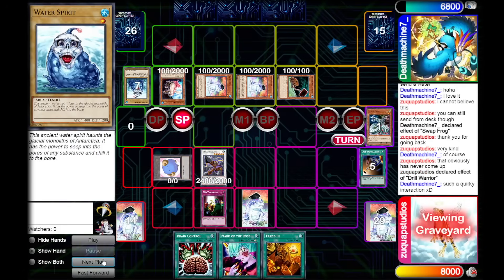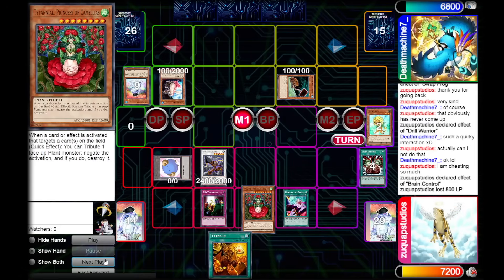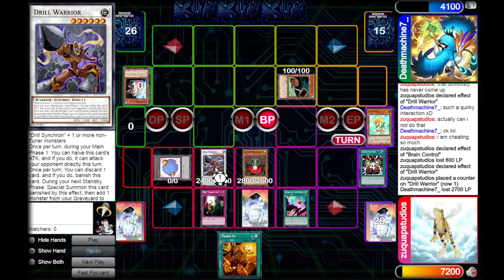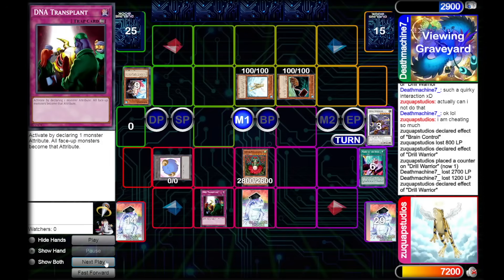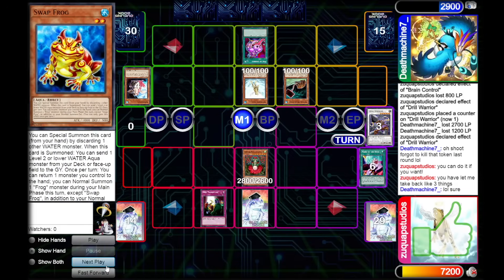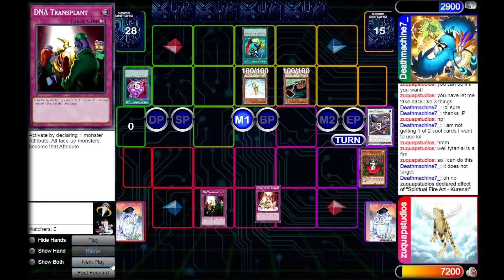We draw a Trade-In, get the Drill Warrior back, and use Drill Warrior to add back the Titanial. We then use Brain Control to steal my opponent's Dupefrog, and Mark of the Rose to steal the other Dupefrog — then tribute both for Titanial. We activate Drill Warrior halving its attack, go into the battle phase to attack into Substitoad dealing 2700 damage, then attack directly with Drill Warrior for 1200. My opponent is getting very low. We banish the Drill Warrior and pass. My opponent activates Creature Swap — but Titanial is a Fire monster, so we tribute it to deal 2800 damage.